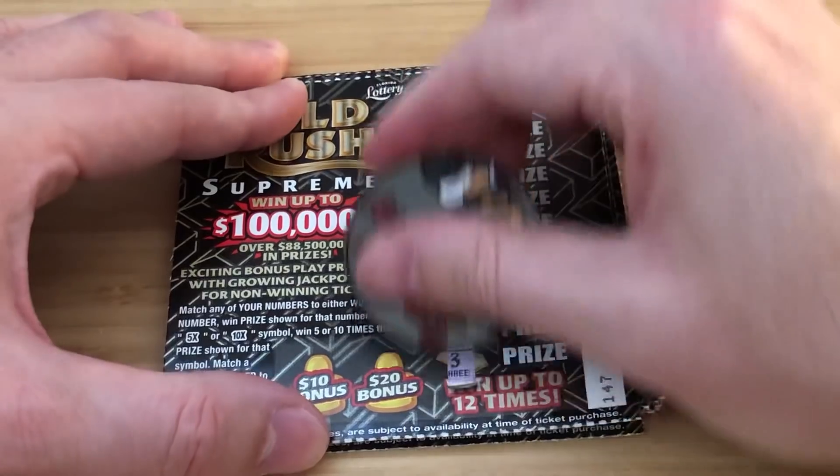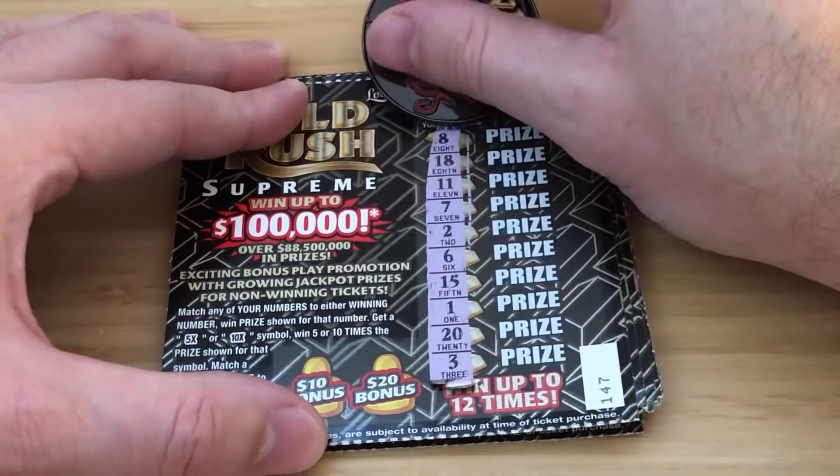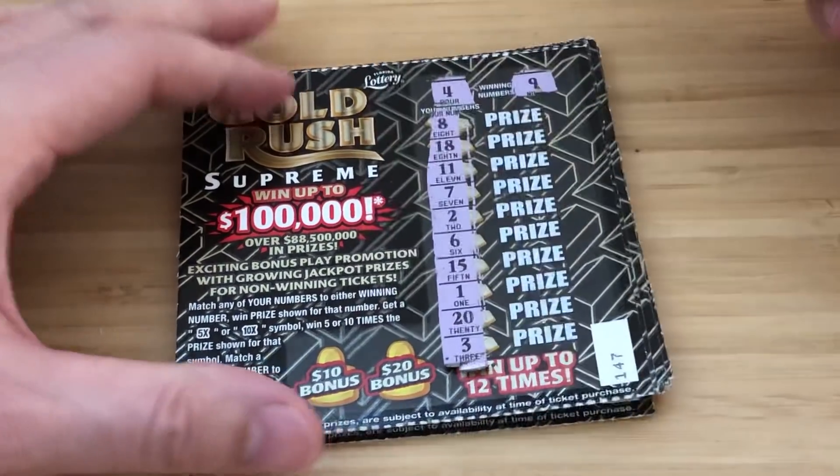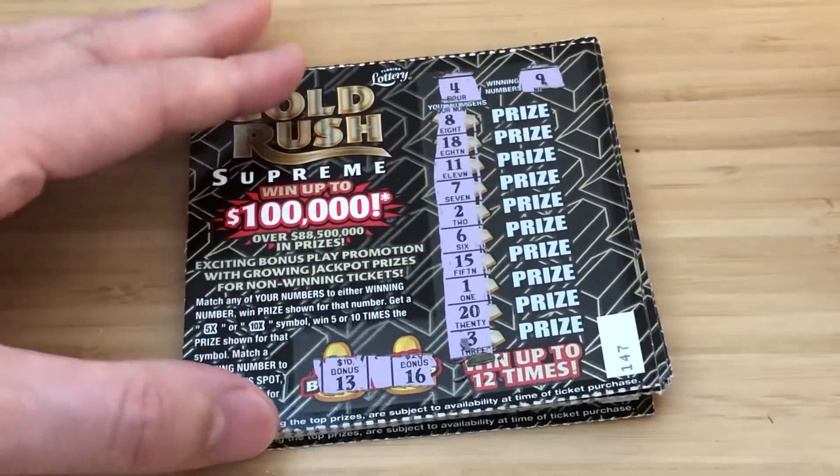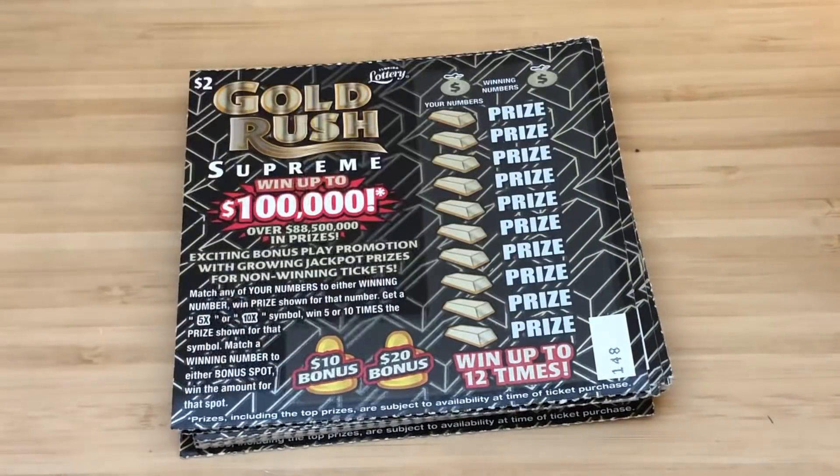Ticket 147 — looking for 4 and 9. No 4, no 9, no multipliers. Bonus shows 13 and 16 — nothing there. Ticket 148.